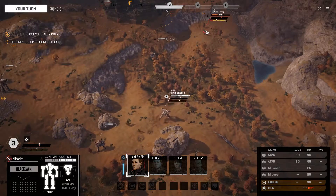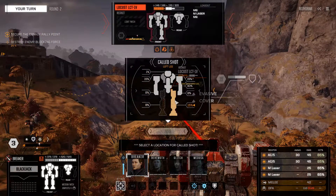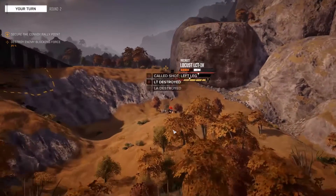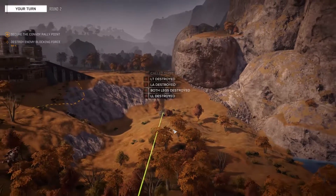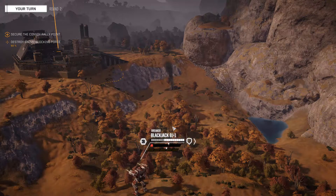High tactics Breaker means you can get a good cold shot. Let's go for the other leg. Both legs destroyed and the left arm and left torso - oh well, but we've got both legs at least, so that's some salvage already.